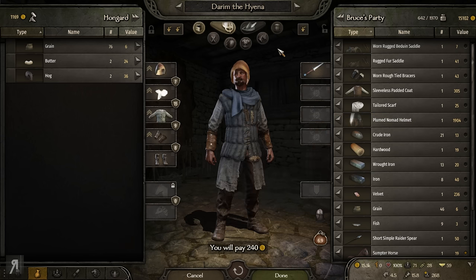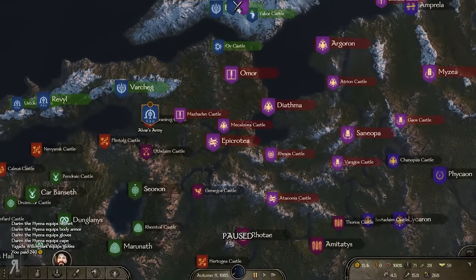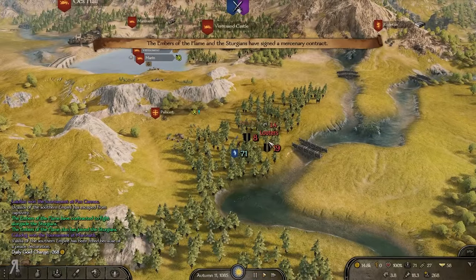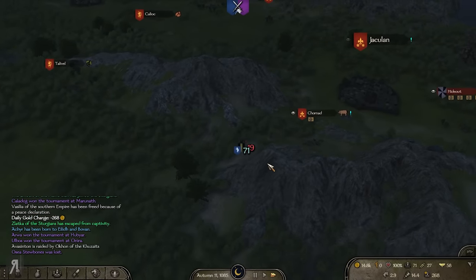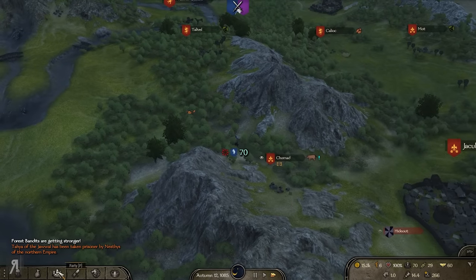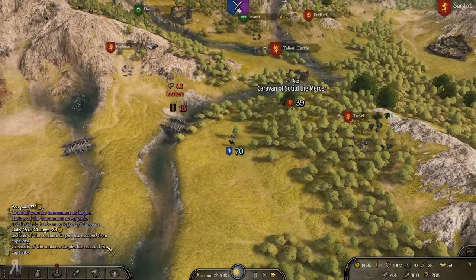That helmet can actually sell for a pretty decent amount, or we can upgrade Dereem and all of our other companions. That sounds like a much better idea. Looking at the map, the Northern Empire are doing a pretty good job, and the Vlandians have apparently been encroaching quite heavily into this area. I'm actually going to attack these looters for a very quick auto-resolve, just to get a little bit of experience for some of our bushwhackers. Very nice — we've got some prisoners as well, they leveled up, and we're getting our forest bandits some much-needed experience too.